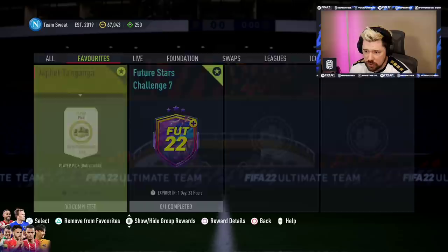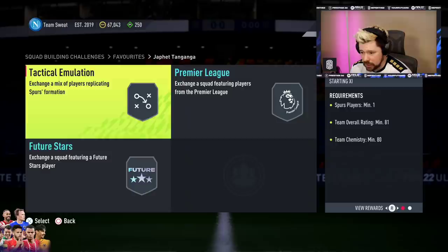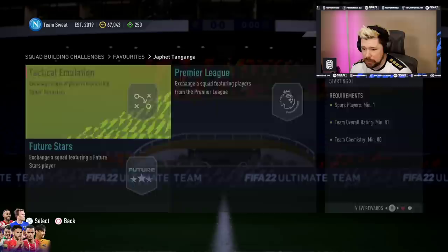Future Stars Challenge 7 is there, and then we've got Tanganga with three requirements: 81 rated, 80 chemistry, one Spurs player; 83 rated, 70 chemistry, a Premier League and a Team of the Week player; and 85 rated with a Future Stars player and 65 chemistry. The packs back are really poor.